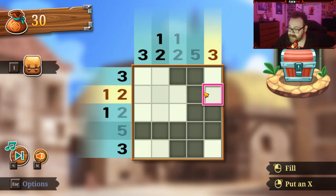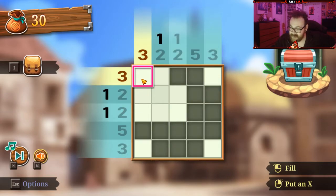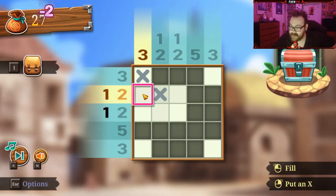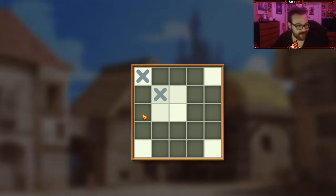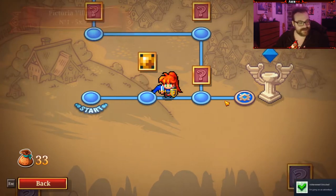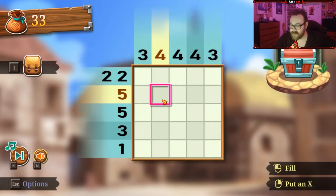The second one has to be there. That means that 3 has to be there. And this 3... I'm dumb. That goes there. I've never actually done one of these while talking non-stop, so give me a little bit of a break. We got some coins. Do I feel silly about making a mistake on a 5x5 grid? Absolutely, but we're gonna keep going.